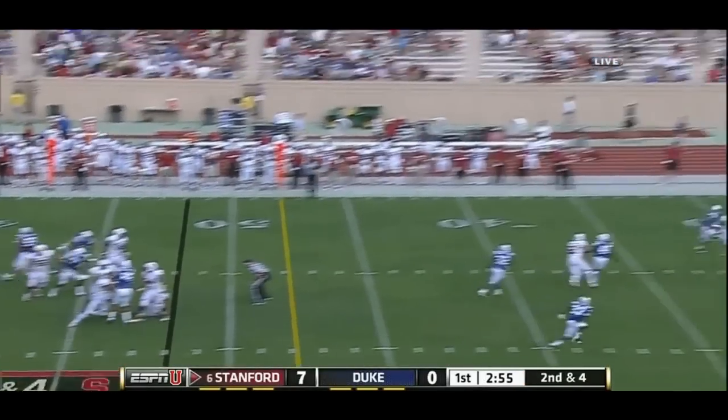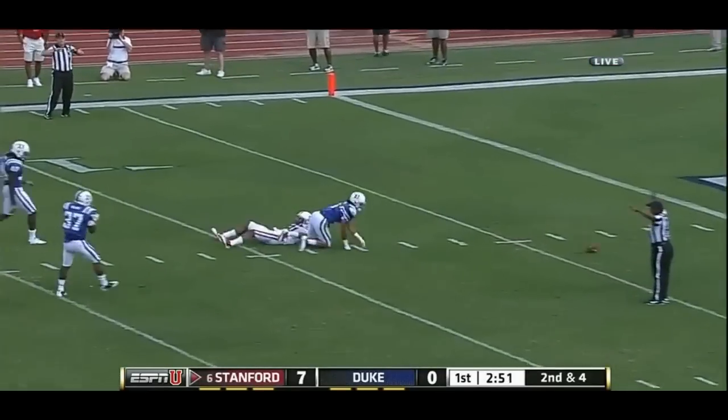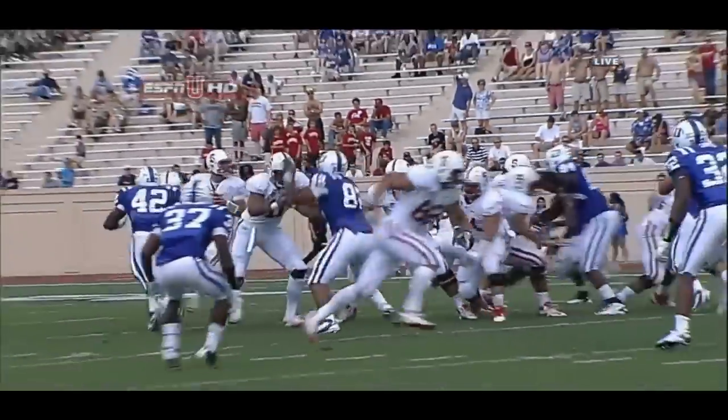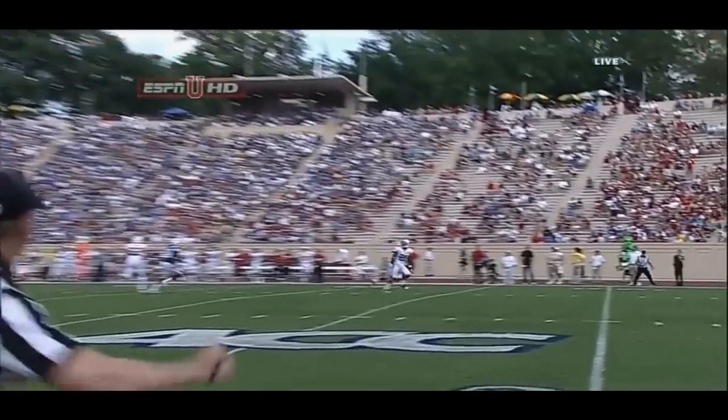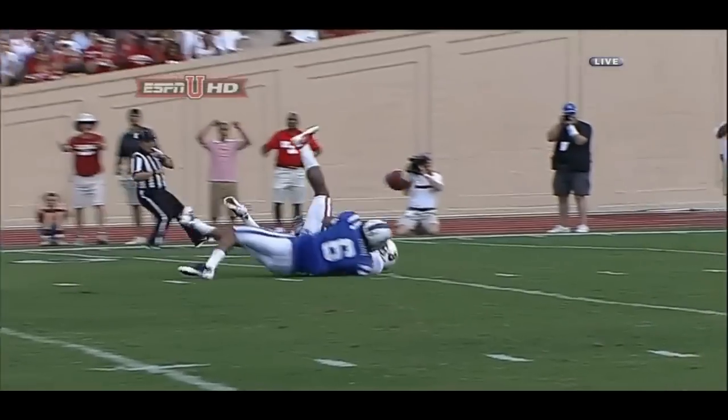Luck has time, throws it down the middle of the field, and it is incomplete — great defense. Tremendous play by Cockrell. They wanted the deep ball to Owusu, and Ross Cockrell is the man-to-man corner for the Duke Blue Devils. Nice job.